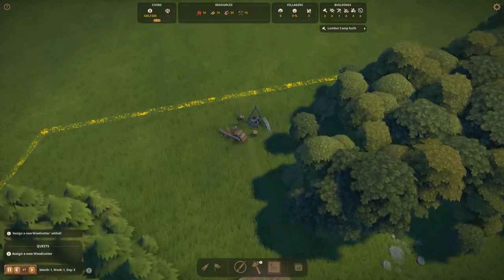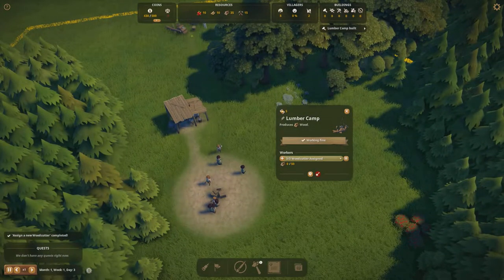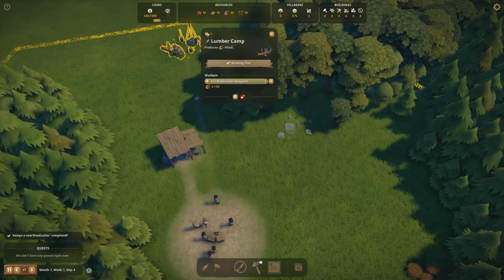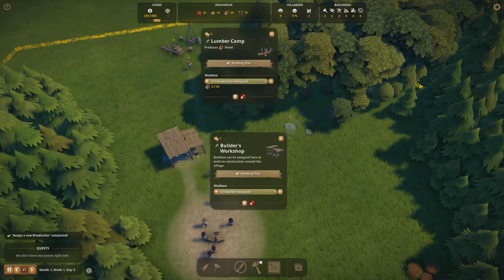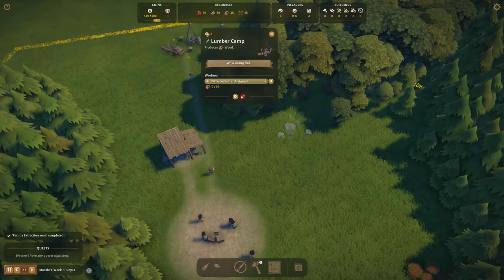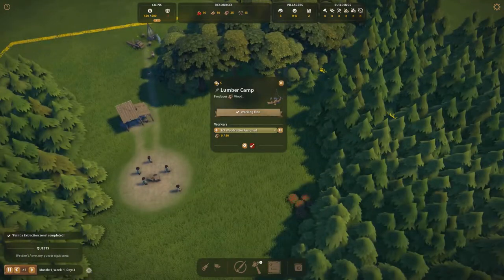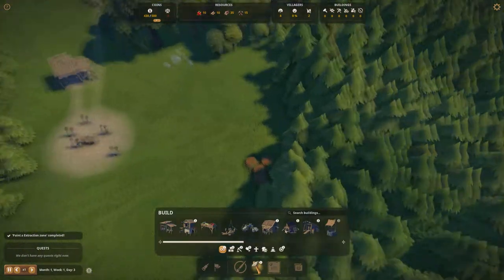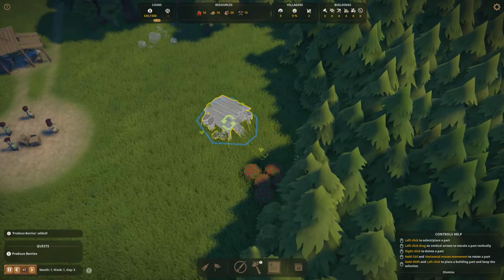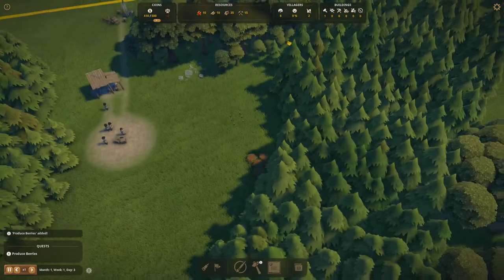Our lumber camp has been built, so let's assign a couple of lumberjacks. You don't have to assign all three workers to a building — you should do it as needed — but for the sake of this tutorial I'm applying everyone to get the most workers going. After the lumber camp, we're going to build the next most important building: the berry hut or gathering hut. I'll rotate it by holding left control and place it right next to the berries.